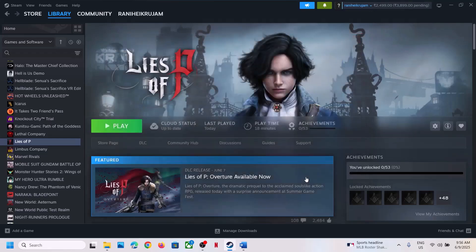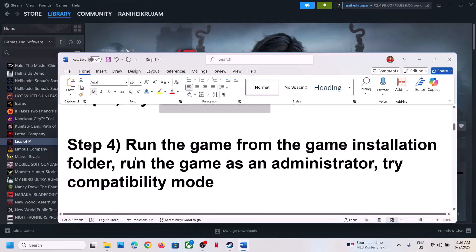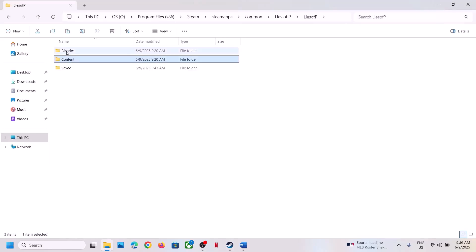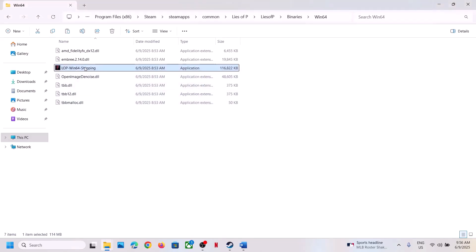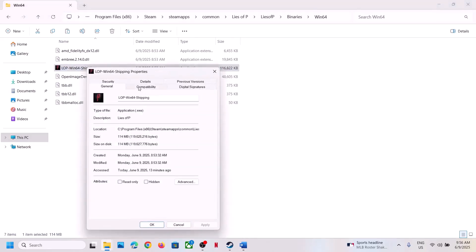The next step is to run the game from the game installation folder. Right-click the game, select Manage, click Browse Local Files. Open the Lies of P folder, then Binaries, then Win64. Right-click the game EXE file, select Properties, go to the Compatibility tab, and check the box that says 'Run this program as an administrator.' Hit Apply, click OK, then double-click to launch the game and check.